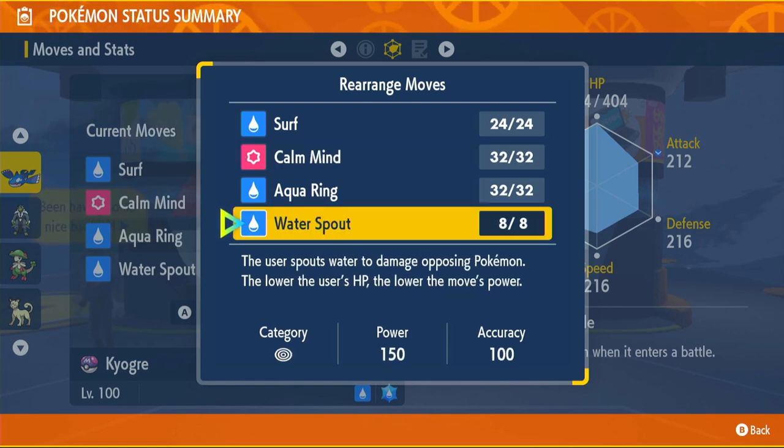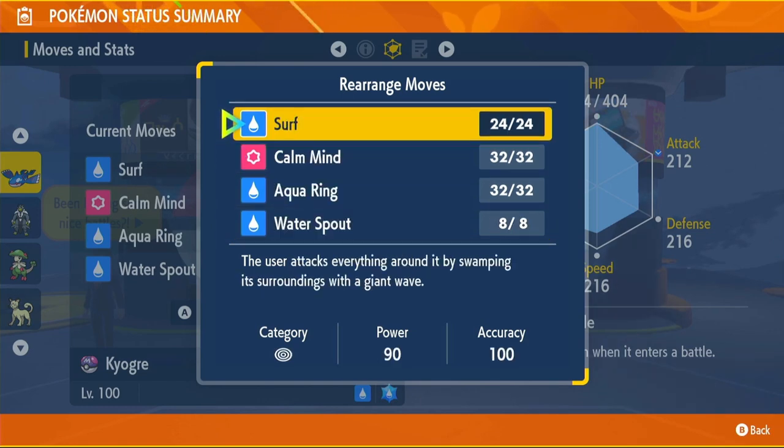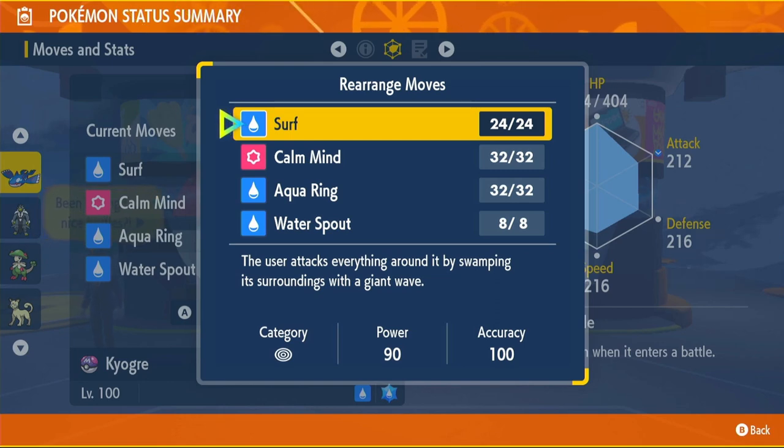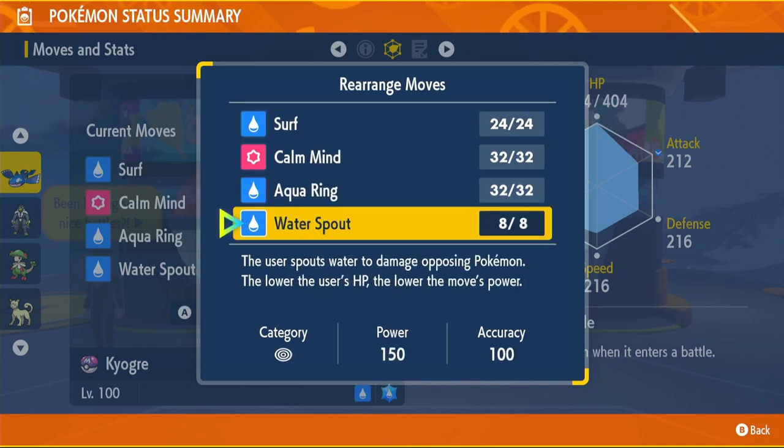Water Spout is an incredible move — 150 base power, 100 accuracy. With the 50% Rain boost it goes to 225 effective power, which is absolutely insane, especially when Terastalized. The catch is that the higher our HP, the more damage it does — so we want to stay at full health. That's why we have Shell Bell and Surf: use Surf to get health back, then use Water Spout when we're at full health for maximum damage.